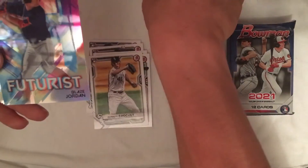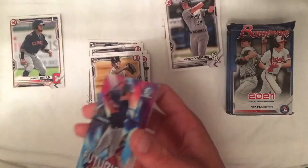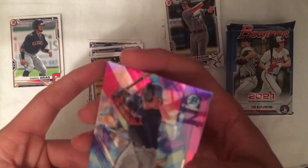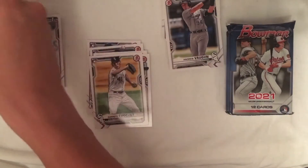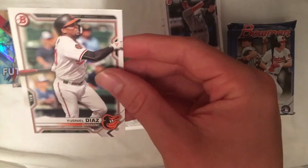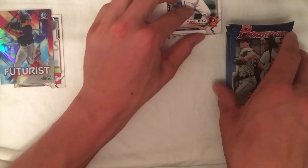We've got a Futurist — Blaze Jordan. I'm going to go ahead and penny sleeve that one. He is very young, so that is a very nice card there. Futurist Blaze in a penny sleeve — that's a nice looking card, I really like that. Also looking for his First Bowman in there. There's a couple Bowman Chrome Prospect cards: O'Neal Cruz, Nick York, and Yusnel Diaz. Two packs down, four remaining.